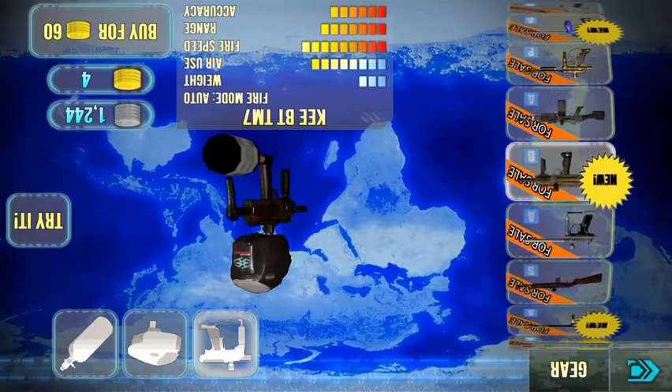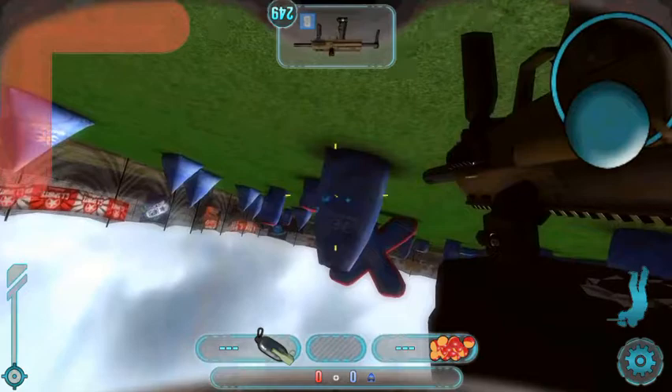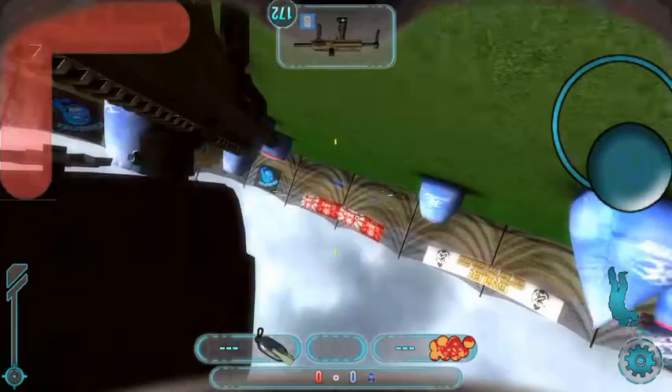This is the Key BT TM7 — I think it shoots kind of fast. This gun is for up-close combat, good for one- or two-shot kills. It's not really meant for full auto spraying — what me and my friends call 'spray prey.'